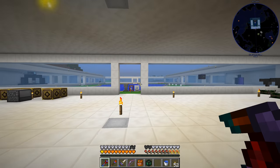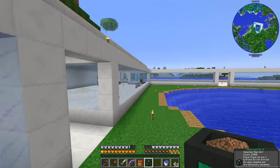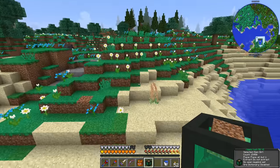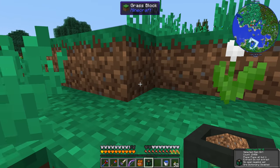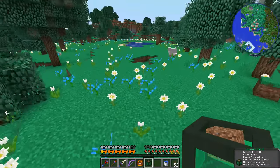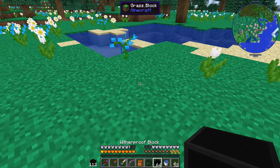I'm curious about these wither proof blocks — sometimes they keep the wither boss in but let explosions through. We need to figure that out. If explosions go through we don't want that in our base, but if it contains explosions we can set something up inside the base. If it destroys dirt blocks we can't use it in the base. Let's build a little containment area to test it out.